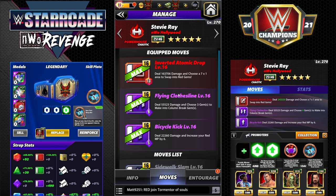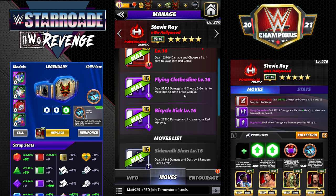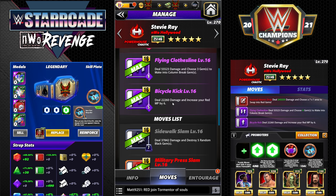This three-star move set features the Inverted Atomic Drop: 13 red MP, deals 163K damage, and it's a 7-by-1 area to swap into red gems. 9 MP purple Flying Clothesline deals 55K and lets you choose three gems to make into column break gems. And Bicycle Kick: 5 MP purple, deals 22K damage and increases your red MP by six.